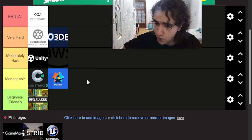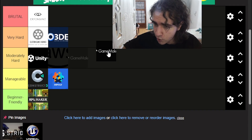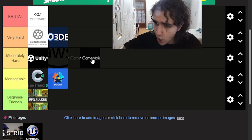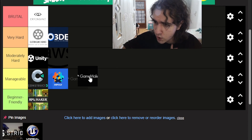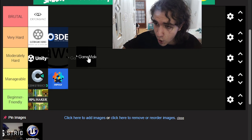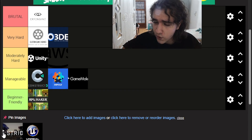GameMaker — one of the most beloved engines for indie developers, developed by YoYo Games. It has very nice documentation, it's very easy to use — way easier than Unity or Godot. You can scale it to moderately hard by writing your own code and building complex tools, but usually it's very manageable. Depending on your project scale, it can go up to moderately hard, but it's one of the most manageable engines overall.